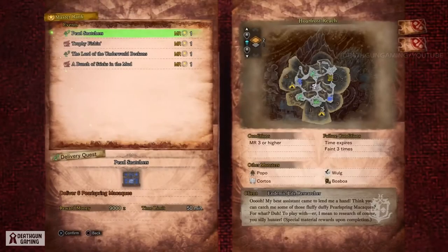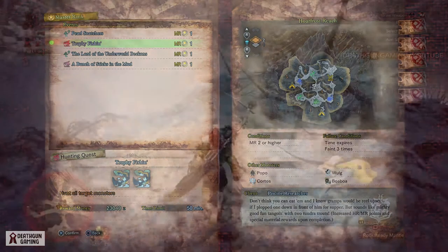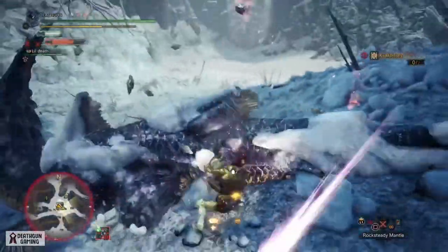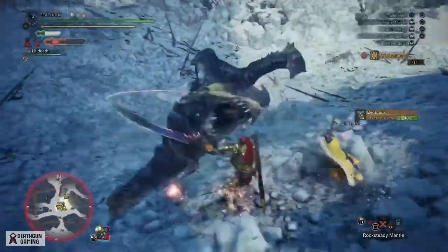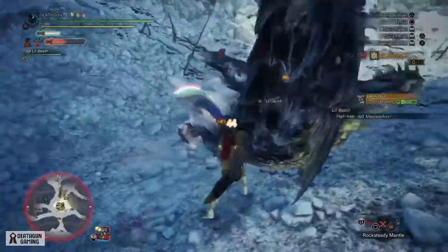For this you're going to want to come to your quest board and click on Trophy Fishing. You're going to have to face off against two Beotodus — it's not hard at all. This is probably the easiest master rank monster; I find this monster to actually be easier than a Jagras. With that being said, there's a reason I want to show you this fight.